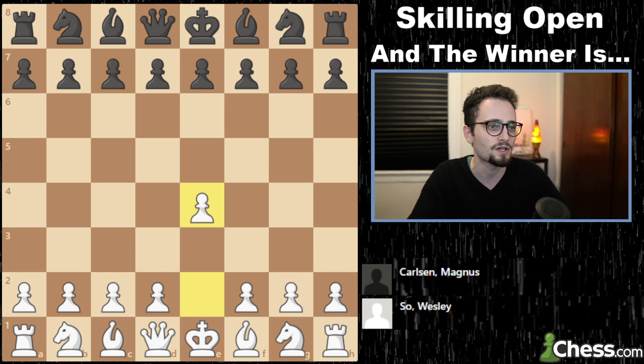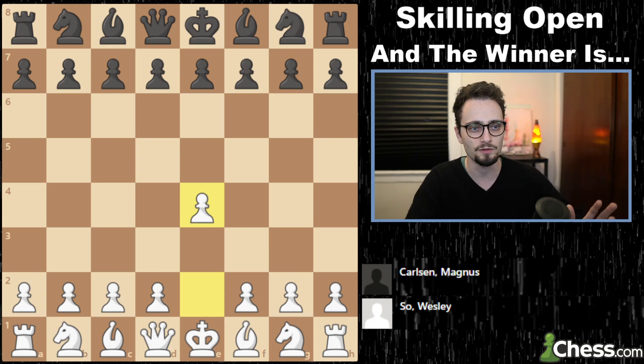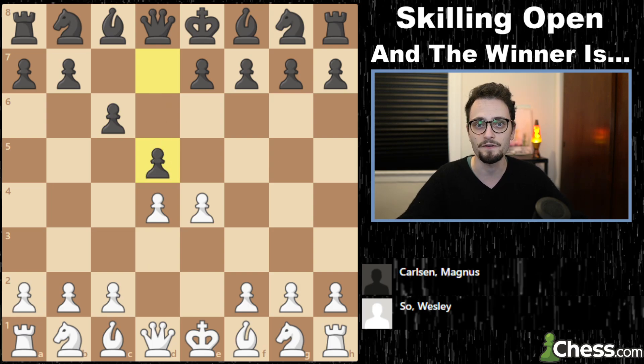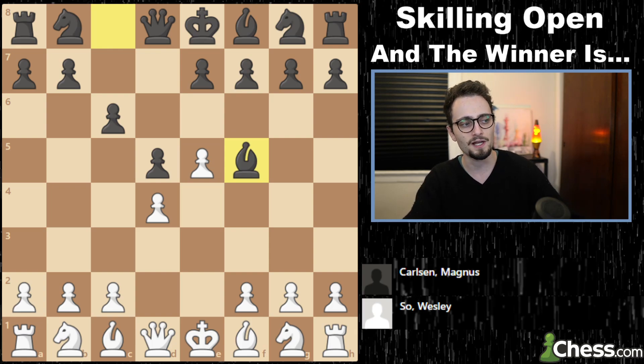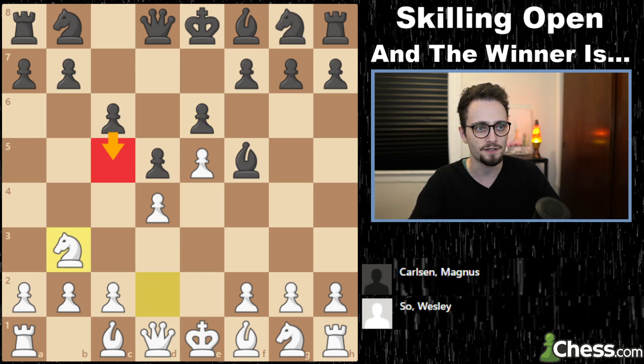Wesley has the white pieces. Wesley begins with e4, and Magnus Carlsen shocks the world by playing the move c6. The Caro-Kann defense is very popular, but to see it in such a high-stakes event from Magnus Carlsen himself — who doesn't really play the Caro-Kann — is surprising. Wesley chooses the most principled approach, the advanced Caro-Kann, and goes for knight d2 and knight b3. The point is that he's playing against Magnus' break c5.